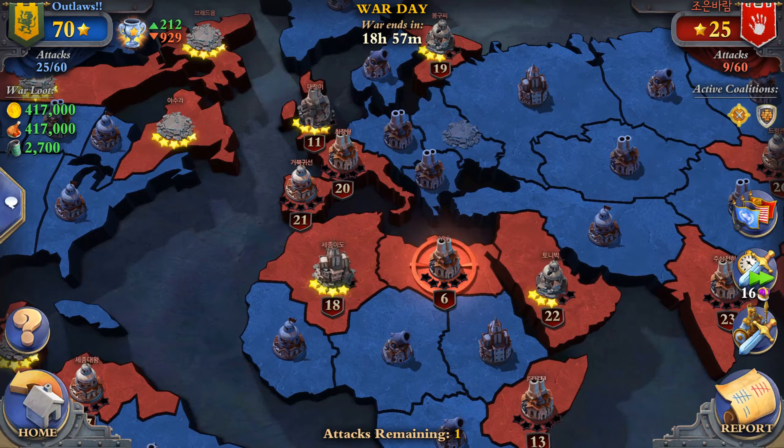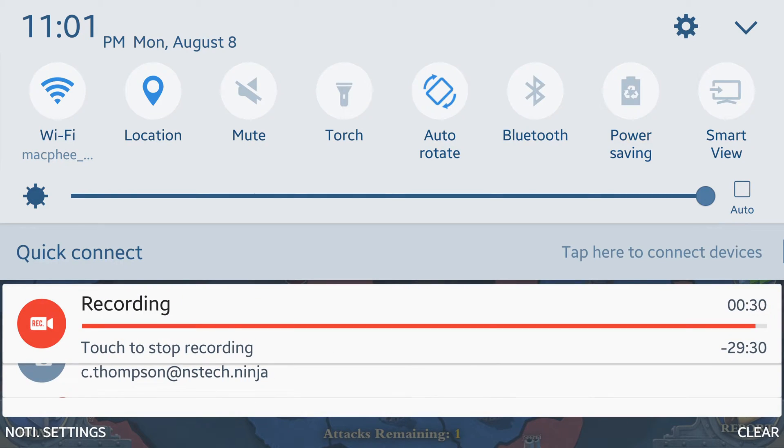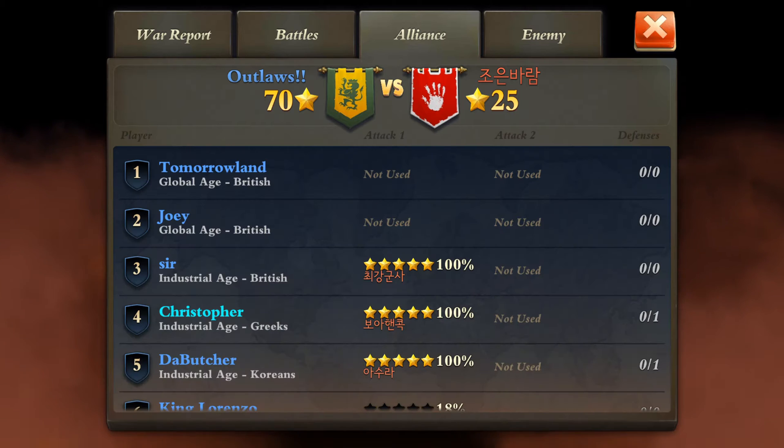We've got 70 stars with 25 out of 60 attacks used. They've got 25 stars with 9 out of 60 attacks used. I am going on number 10, and how this is configured is that I am counting on Tomorrowland and Joey both 5-starring.